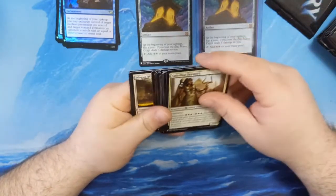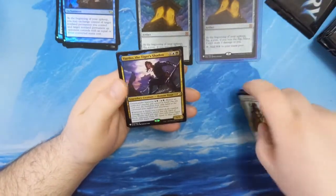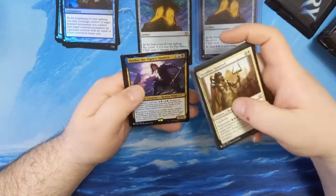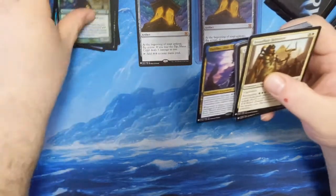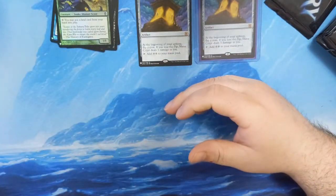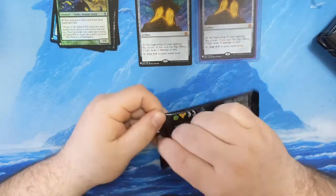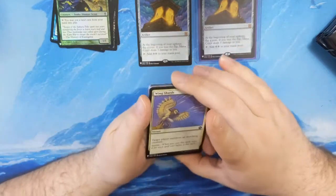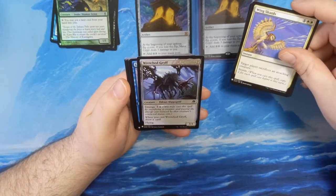Haunt's Refuge, Magus of the Moat, Yuriko the Tiger's Shadow — just saw on Command Zone, one of the fans had a Yuriko deck and it was pretty fun. Circuit Tribe Scout. I already have Yuriko from one of my Commander decks that I bought, so I actually have one already — now I have two. It's pretty popular, a lot of people are having fun with that Commander. Richard Garfield Eldrazi Hippogriff.